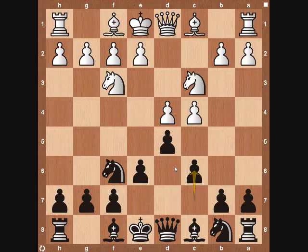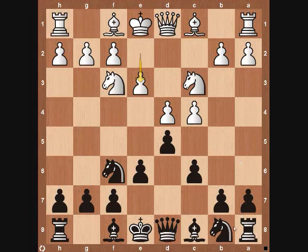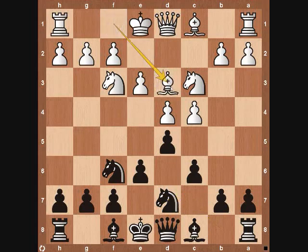The main line typically continues with one of two things: either pawn to e3 or bishop down to g5. First we're going to talk about pawn to e3, really opening up the door so the pawn on c4 is defended. But as we can see, the bishop on c1 is also going to have a much harder time coming out because the pawn on e3 is blocking it. From here black usually continues with knight to d7, and then white brings his bishop to d3. Black is going to exchange his pawn on c4, and then the bishop recaptures on c4.